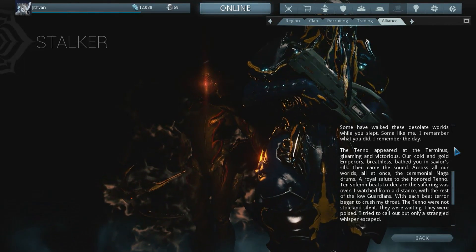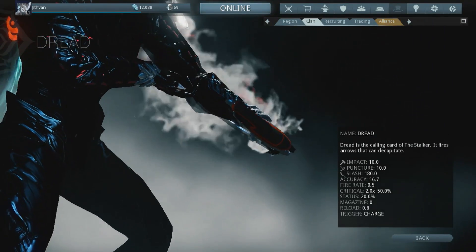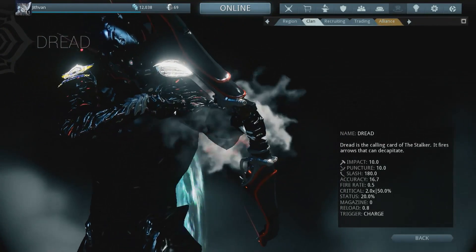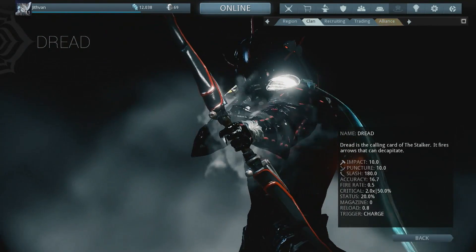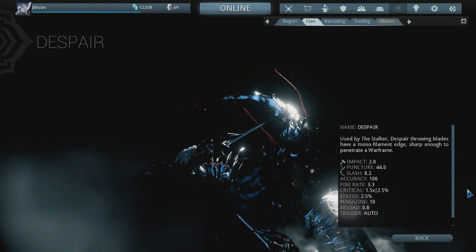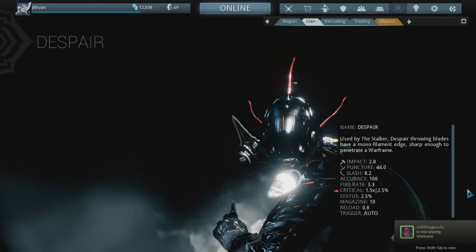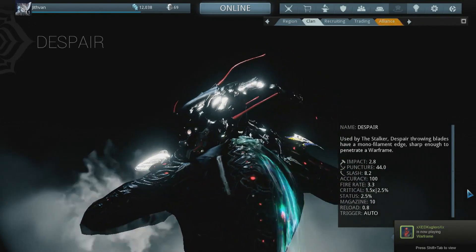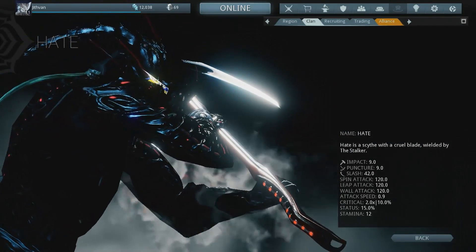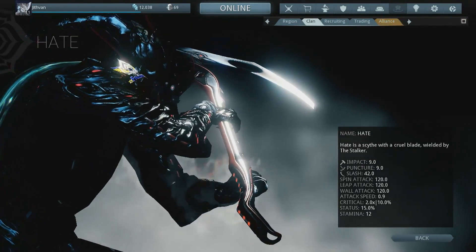He wields three unique weapons. His primary is the Dread, a bow that is dreadful — he has the power to decapitate any enemy he shoots. His secondary is the Despair, a throwing knife similar to the Kunai but looking cooler. His melee is called the Hate, a scythe — and you are going to hate it if you try to melee him, because he will melee you back.